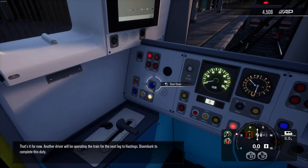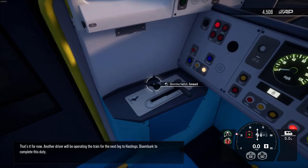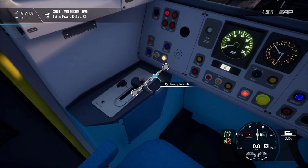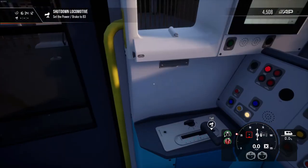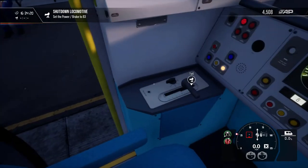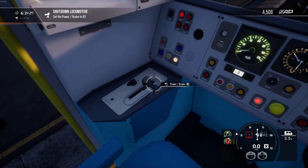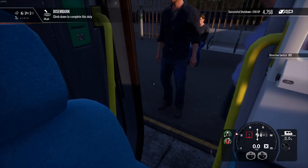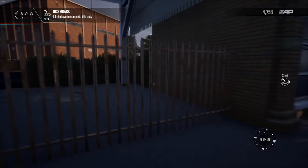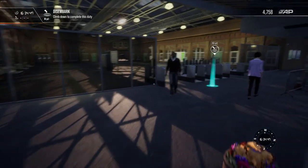I'm going to drive the train for the next leg to Hastings. 'Disembark to complete your duty.' Disembarking means putting on the brake, turning that to off, turning that to off, turning that to off, setting the brake to power three — my bad, it was on two. Climb down. Where do I have to go now? Somewhere over here. I should have had a picture of Eastbourne Station as well, because it looks just like this — there is a coffee kiosk in the middle and taxis parked there. I can't go beyond the station boundary.